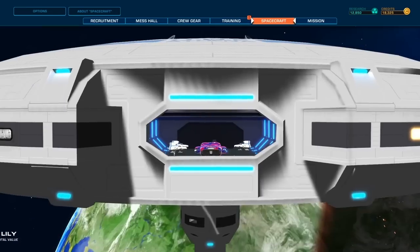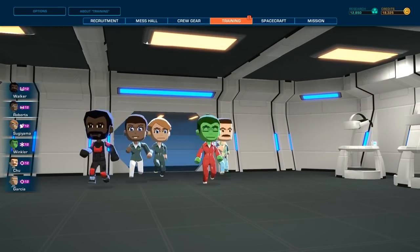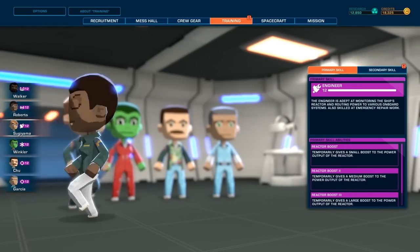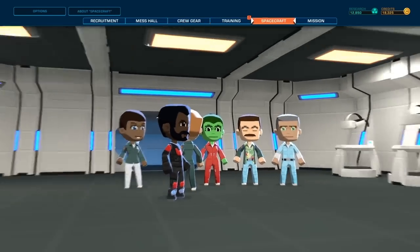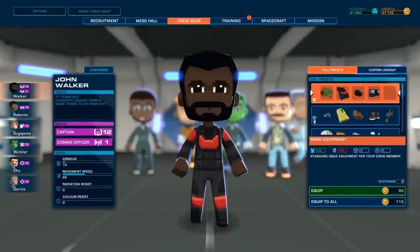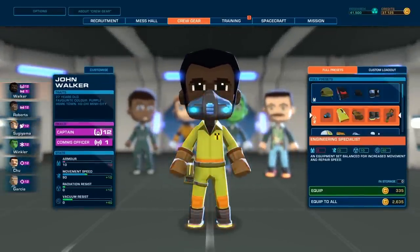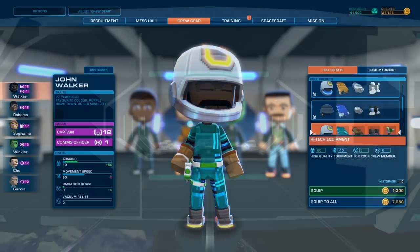Even the most OP ship is only as good as its crew, and that's down to you too. Choose your recruits, assign them classes and subclasses, and equip them for the missions at hand. Each outfit has its own pros and cons, so think practically — it's not just about looking good.